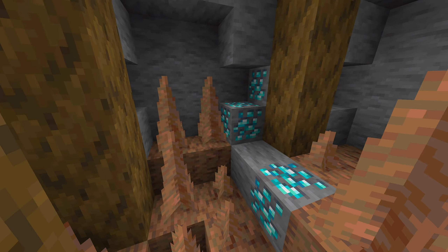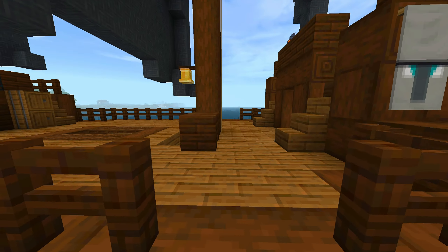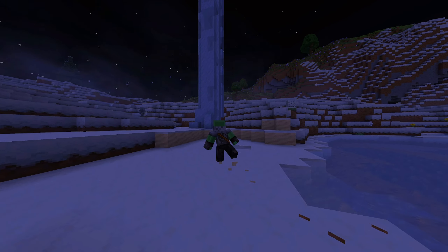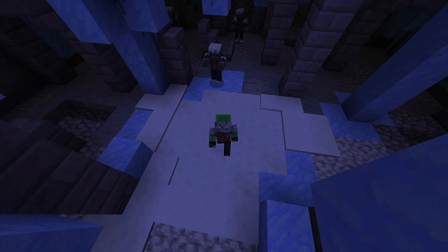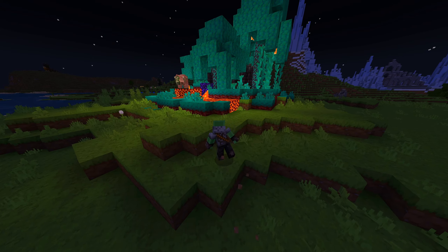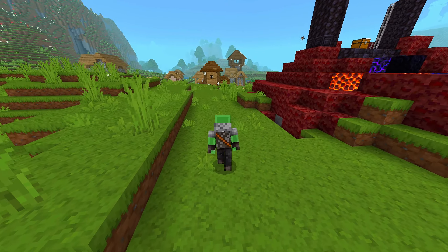The ocean has wandering traders on a raft and also pirate ships which are filled with pillagers, so be careful before going to these because they are really dangerous. The snow biome is one of my favorites — it has northern lights and a temple. Just be careful not to fall for the powdered snow trap like I did. This temple also has a lot of mob spawners, so make sure you have good gear before entering these structures.